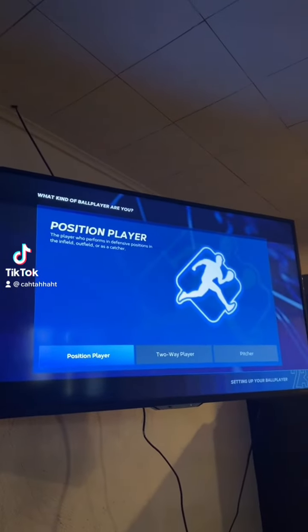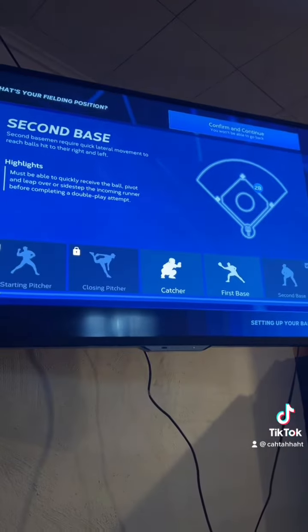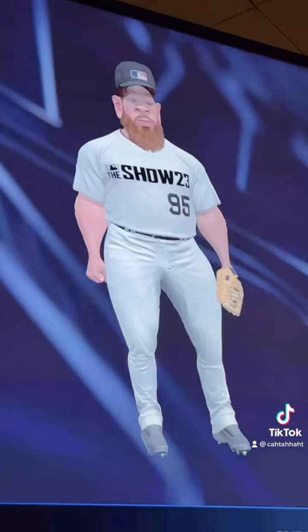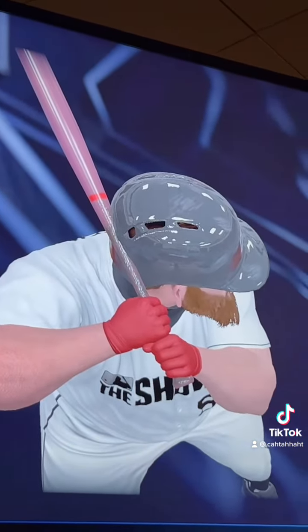It is time to create our MLB The Show player this year. We're going to go for a contact guy who is a second baseman named Lightning McQueen. Going to be a switch hitting slap hitter. This is what Lightning McQueen looks like — red gloves and bat because he's Lightning McQueen, duh.